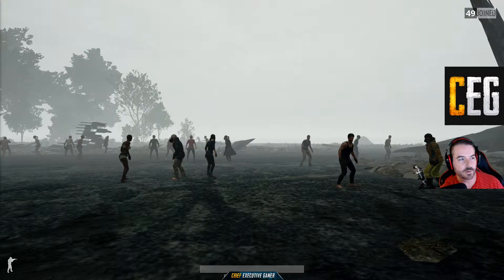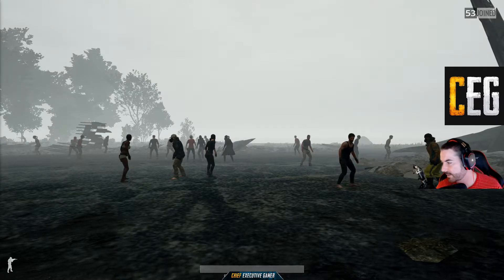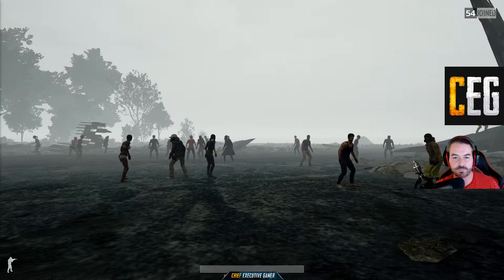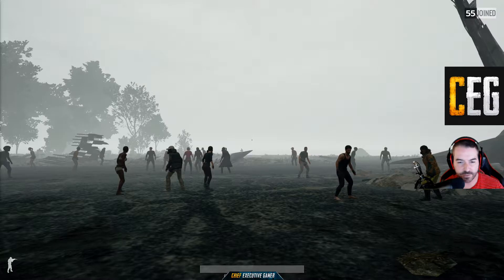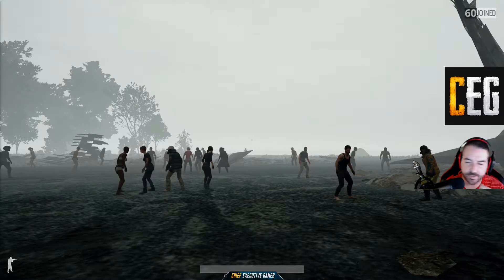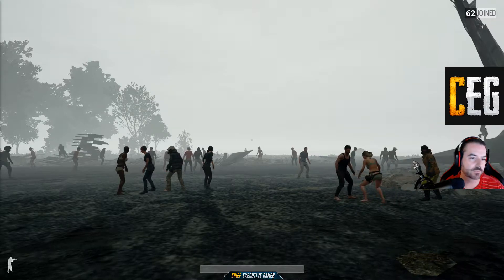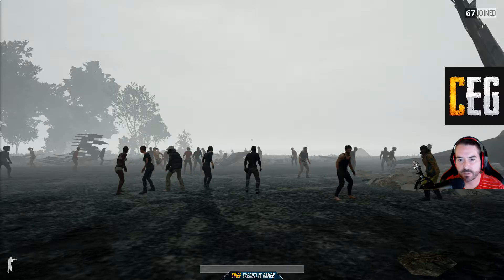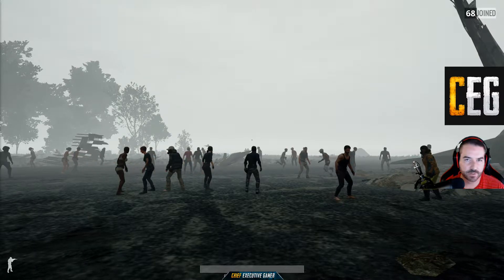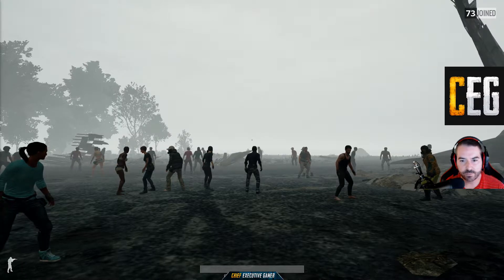I want to take a minute and do a test here of a parachute issue. If you play on the new Miramar map on the test server, you're going to notice some things. The first thing I'm going to do is a drop in Erangel on the production servers, just to get a baseline of what I expect a drop to look like. We've all spent countless hours perfecting our ability to drop exactly on the location we want.